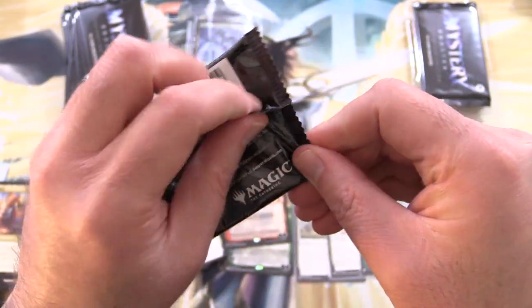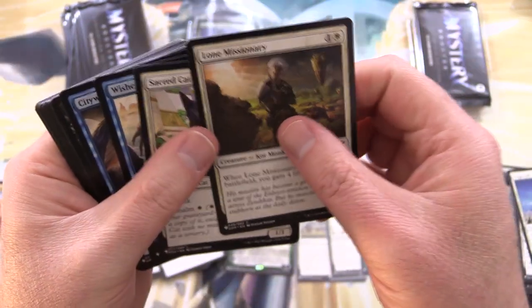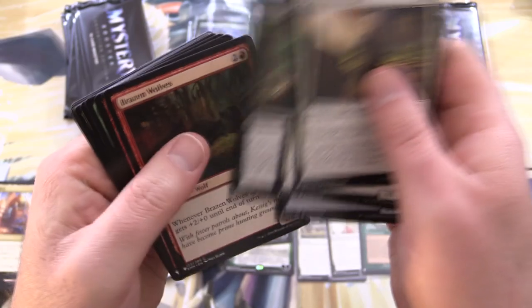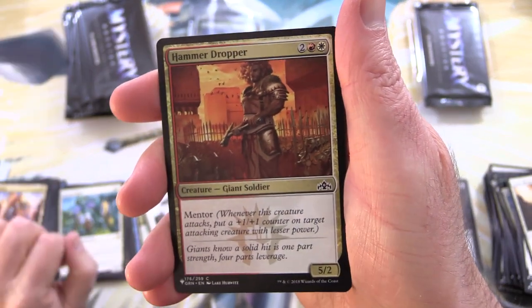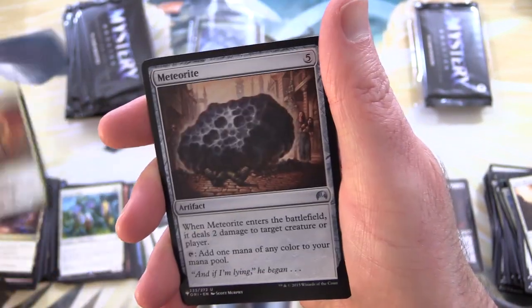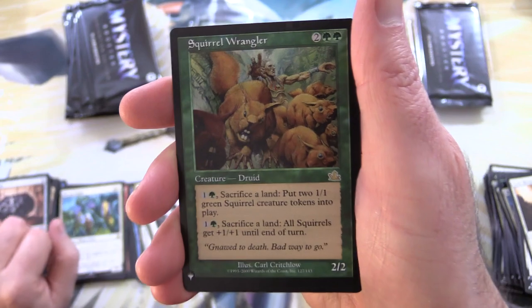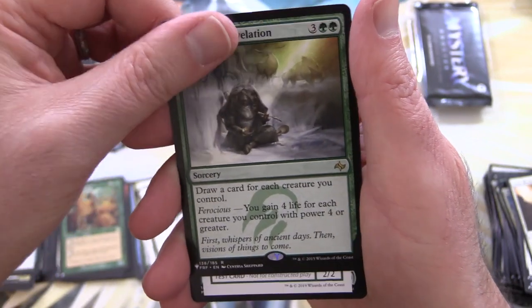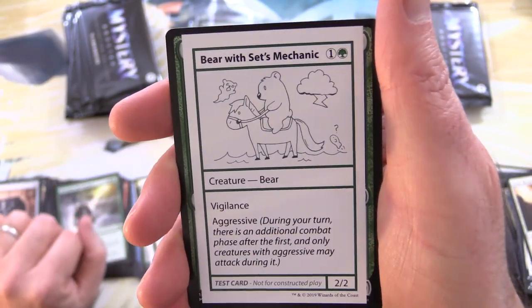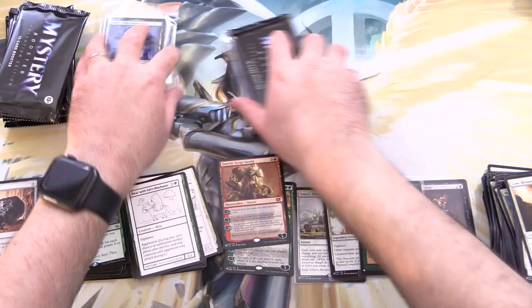Let's get through this one and then go to our next patron. Sacred Cat — now all the cats are going to start appearing. We have Hammer Dropper — I remember that guy was Guilds, wasn't it? Meteorite and Squirrel Wrangler — an army of wild squirrels, a little bit scary. Shamanic Revelation, another rare. And a mechanic with a bear riding a horse — not sure what's going on there.